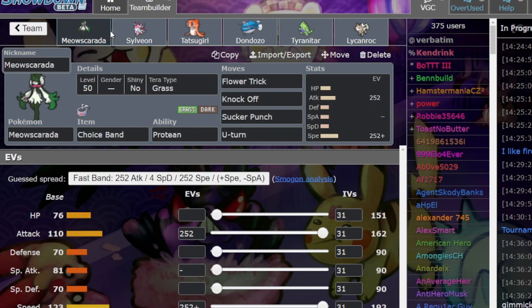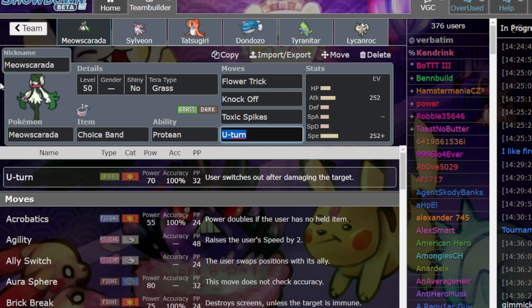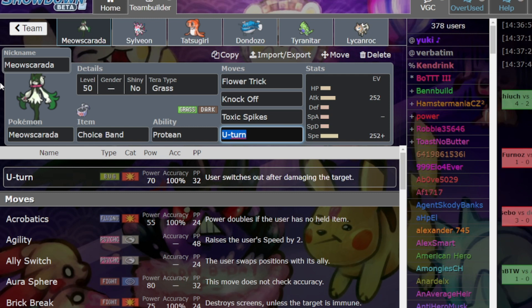The last two slots on Dondozo teams are almost always Sylveon plus Meowscarada. Sometimes Meowscarada carries Focus Sash. If there is no Endure on Lycanroc, they definitely run Focus Sash. On some Dondozo security teams, I've seen Meowscarada run Toxic Spikes. The purpose of Toxic Spikes is to poison your opponent's Dondozo in the back, to lose them the mirror. So expect Meowscarada to carry Toxic Spikes. Be ready for this, because it's genuinely a great counter-strategy against opponent's Dondozo security teams.